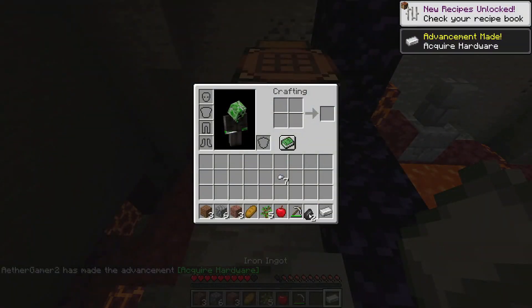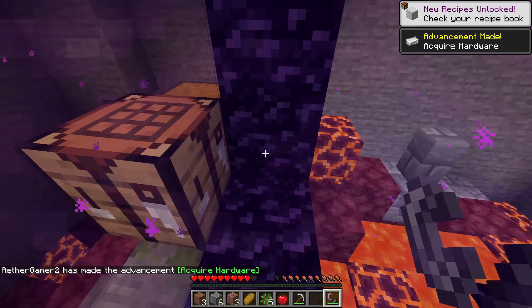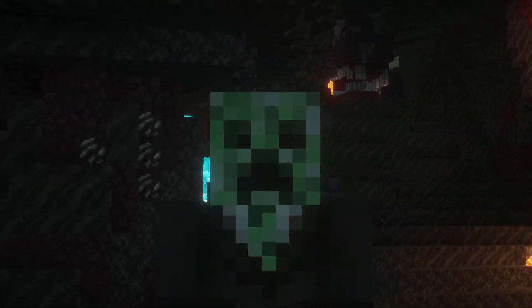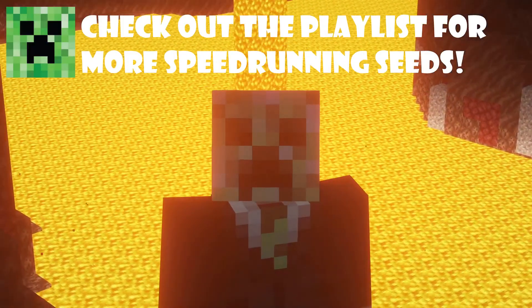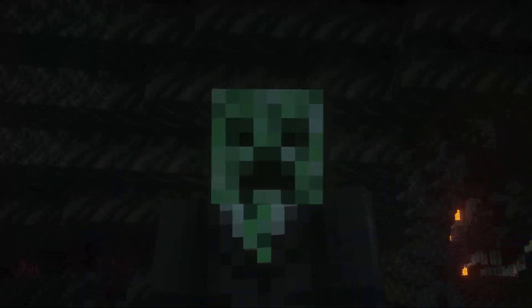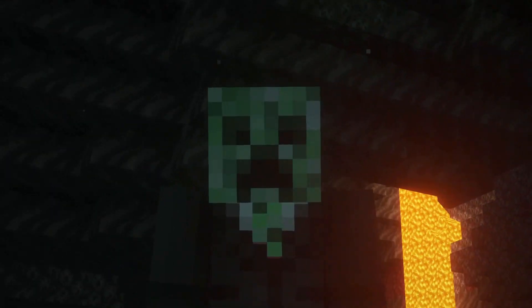I definitely think that the blacksmith and the ruined portal helped out a lot, since they were quite close together and had everything necessary to get in through the portal, and the ravine is just extra side help if you need it. Overall, phenomenal seed, and it definitely aids speedrunning in a lot of ways. If you have any other ideas for videos that I could make, or seeds that I could show off, please don't hesitate to comment down below or reach out to me on Instagram at TheApigame. I really hope you guys enjoyed, and I will see you in the next one.